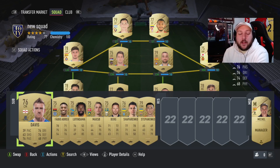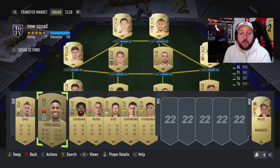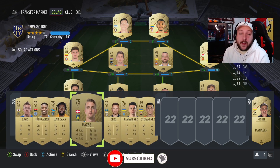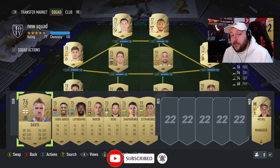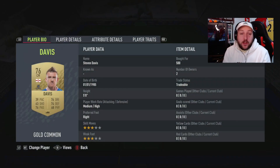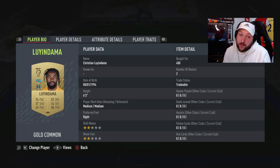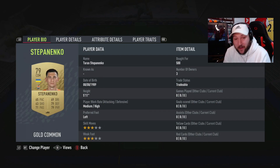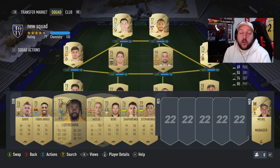Here is that video I promised about low coins squads — the best squad you can use with the cheapest amount of coins spent. Every single player on the bench is 500 coins, so that is 1,000, 2,000, 3,000, 3,500 spent on the bench. Just to show you: 500, 500, 450, 450, 500, 500, and 500.